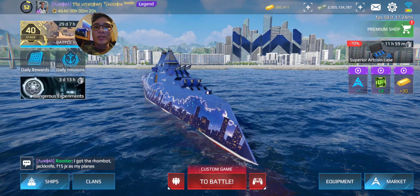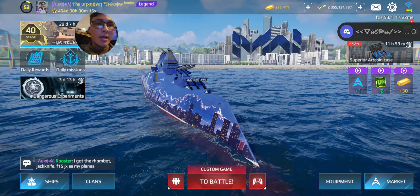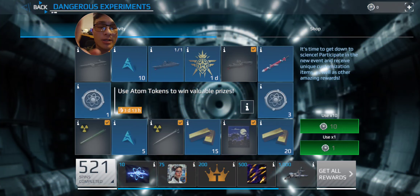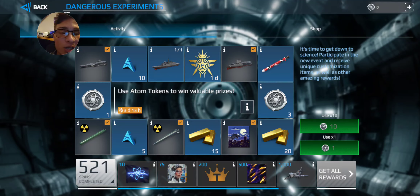Yo, good morning, good evening, good afternoon ladies and gentlemen, welcome back to another video on Modern Warships. I'm the Unknown, and today I'm going to be doing a review on the Dangerous Experience Experiments lucky draw. I spent $100 on it just so I can get all the important things, because I already have the super engine art — I literally have two of them. So there's no reason for me to get a thousand spins. But yeah, this is what a hundred dollars got me.